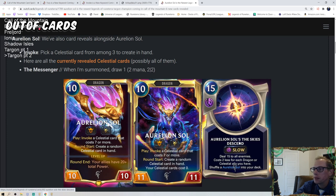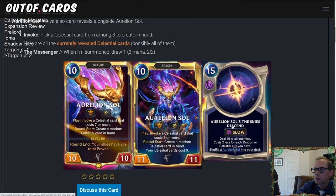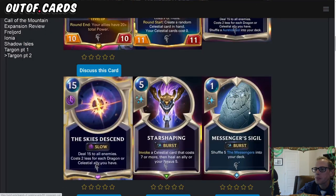Aurelion Sol's champion spell is the Sky's Descend — 15 mana, slow speed. You can't normally spend 15 mana since the maximum is 13, but it costs two less for each dragon or Celestial ally you have in play. With three total dragons and Celestial allies, you reduce the cost by six — so now it's a nine-mana spell that deals 15 damage to all enemies. That really does seem like the skies are descending.